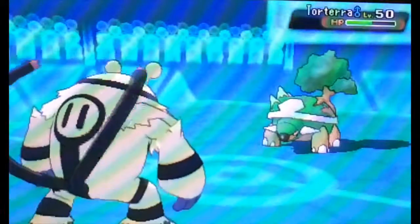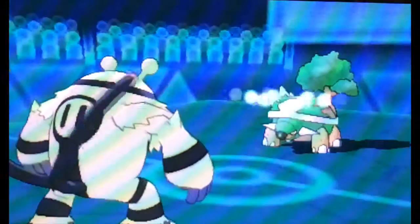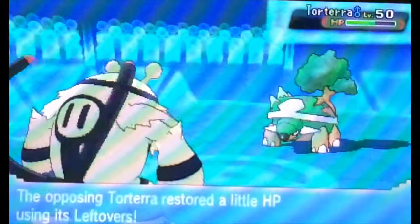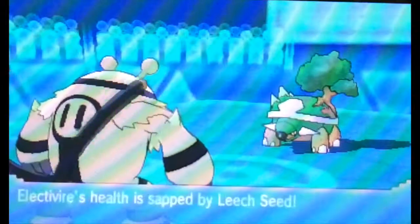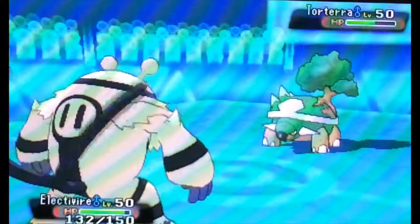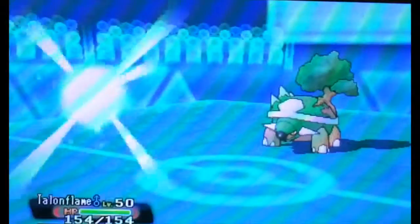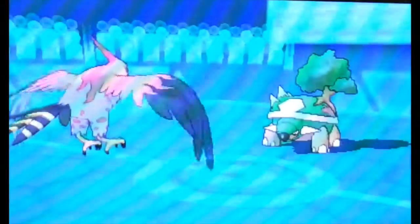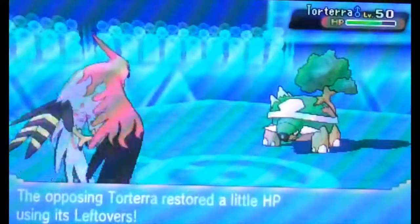First up here, we have a Choice Scarf Electivire. I am using some powerful Pokémon in these battles, and Choice Scarf Electivire is really good. I've never used a Choice Scarf on it before. I definitely like Electivire as a lead-off. Most of the time I use Electivire with a Focus Sash or an Expert Belt. Choice Scarf allows me to just use one move and keep using it over and over. But we just don't do enough damage to this Torterra here, as I went for an Ice Punch earlier.